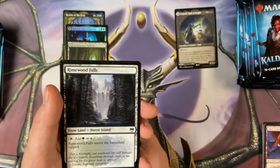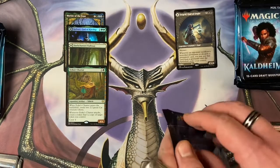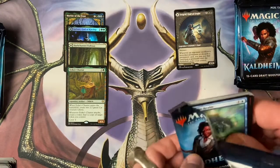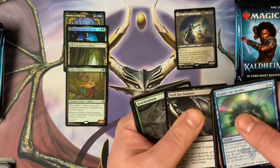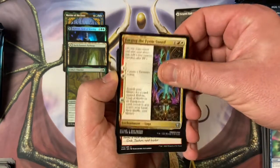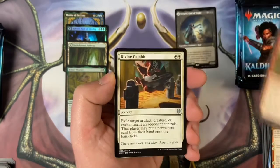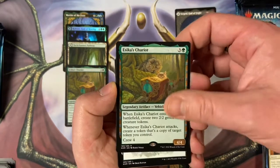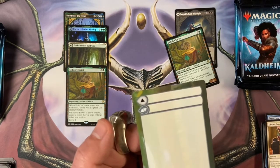Fall of the Imposter, Spirit of Aldergard, Narfi — that was the card I really wanted! Rare. Not in showcase. Esika's Chariot — nice vehicle. A Rimewood Falls, and a token. I'm really happy I got Narfi because I really wanted it for my zombie deck. So far no mythics, but we do have a pathway and a foil god. Turgrid — alright. Provoke the Trolls, Divine Gambit — and under that we got a rare: same rare again, snow-covered forest.